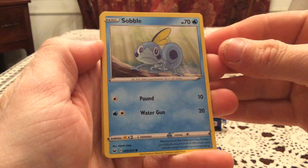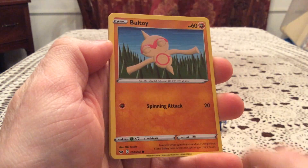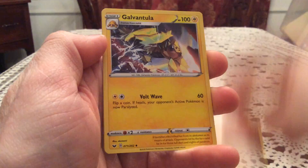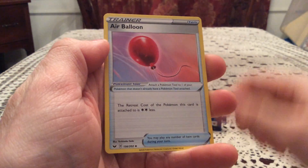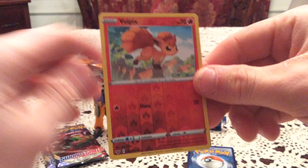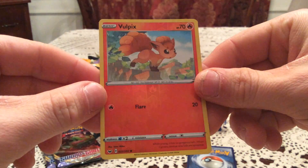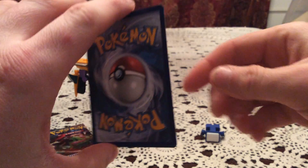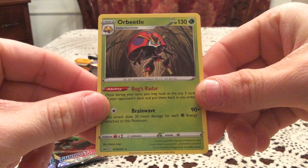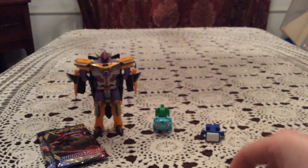The first pack here has a Sobble, Blipbug, Baltoy, Wooloo, Joltik, Galvantula, Air Balloon, and Pokekid. Reverse is a Vulpix — that is a common. And the rare is an Orbeetle. Very nice non-holo rare.